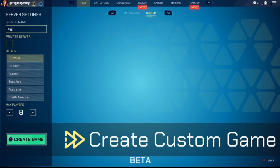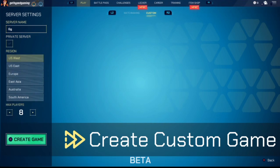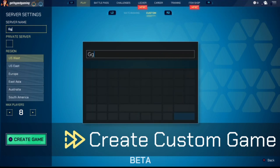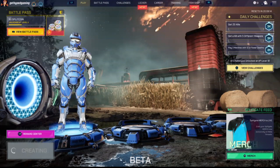In the bottom left you'll see which region you want. If you want it to be a private server, just check this box and people are going to have to enter a password. You can customize the region — US West, East, etc. — so it puts you in a dedicated server that gives you the best ping. Max players is eight or whatever it may be.